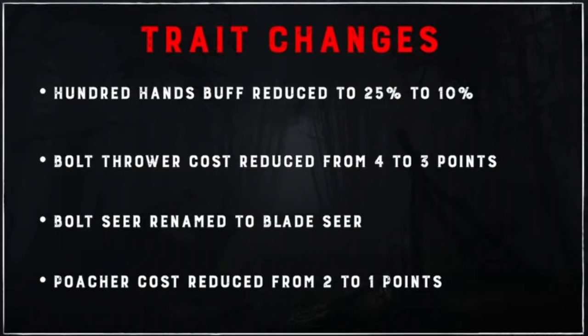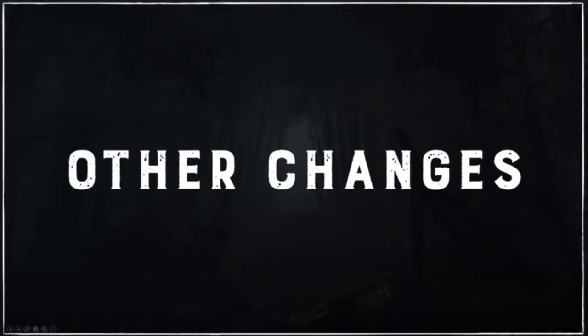There are also trait changes. The 100 Hands perk is reduced from 25% to 10%. Bolt Thrower cost is reduced from 4 to 3 points. Bolt Seer is renamed to Blade Seer because it applies to axes, throwing knives, and much more than just bolts. The Poacher perk cost is reduced from 2 to 1 point — they said they just want more 1-point perks at the moment, and it sounds like they'll be revisiting that subject.